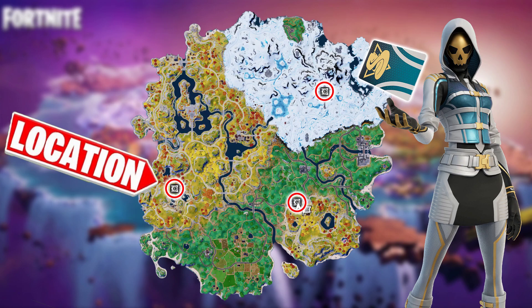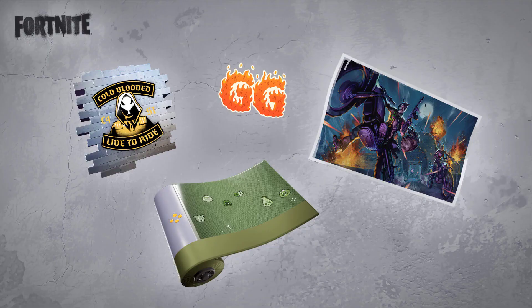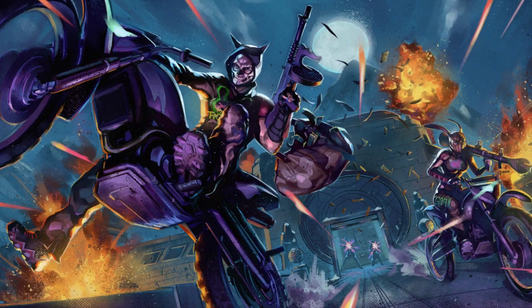You can also search 'Noob Root all vault locations' and the video will pop up. Finally, for the last reward — the Head is On loading screen — all you have to do is complete the event. Just complete all the other tasks and you'll automatically get this loading screen.